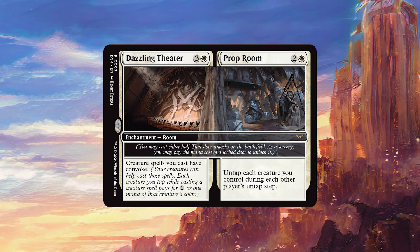Obviously it's put into the set because it works very well with the survivor mechanic. Those creatures are going to have to attack, so being able to untap them with Prop Room during your opponent's turn is really good. But more than that, being able to tap them to convoke stuff means that you can get their abilities off without putting them in harm's way.